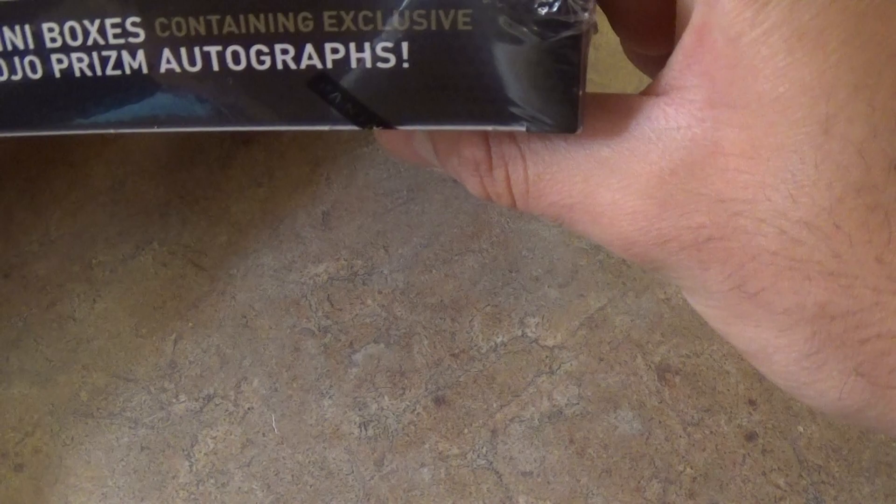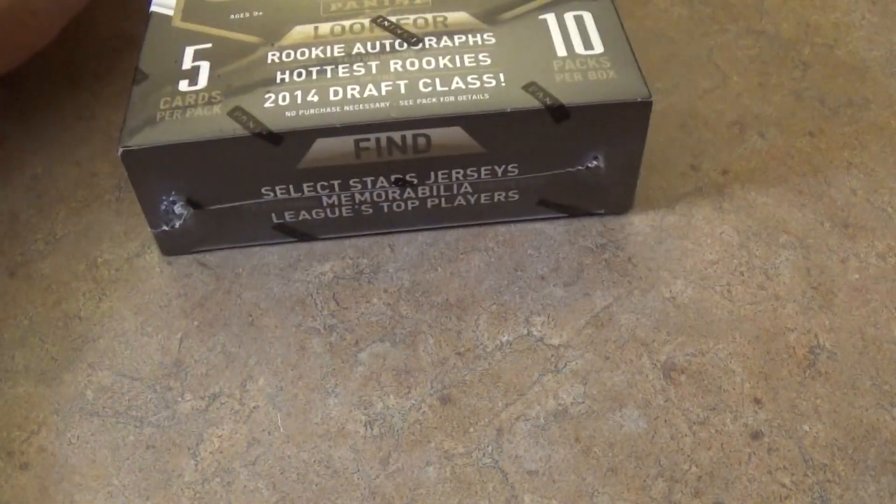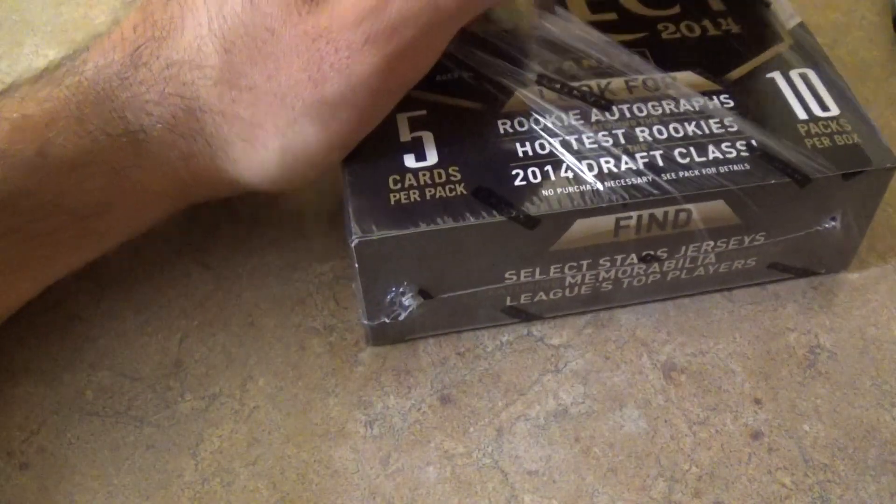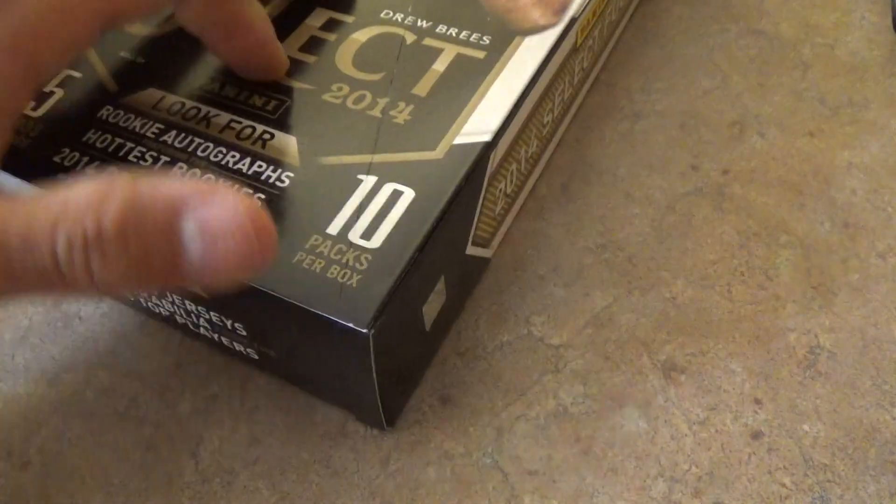How many hits do we get in this box? Hot mini box can include Mojo Prism boxes. I think there are 4 autographs or memorabilia cards. I know there are too many boxes per box but I don't know the exact hits.